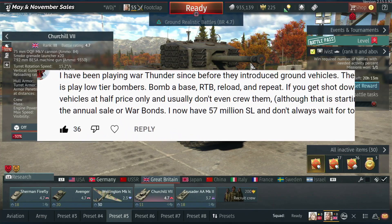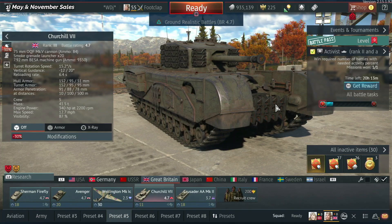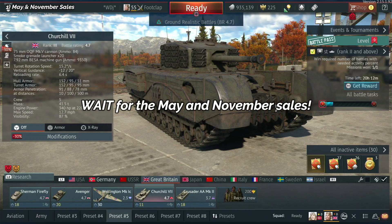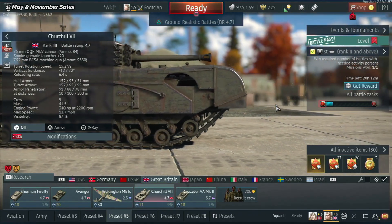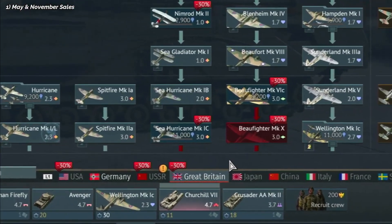Before we get into tips to improve your gameplay, here's a tip to save money if you're thinking of buying an expensive vehicle. Some of these top-tier vehicles cost 2 million silver lions — it's ridiculous. But there's a really easy way, and it's just about when to buy the vehicle: wait for the May and November sales. These happen every year in War Thunder across all nations, all vehicles, all modifications. It just makes sense.